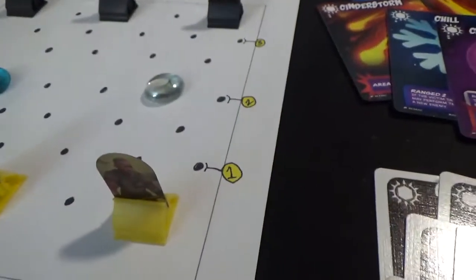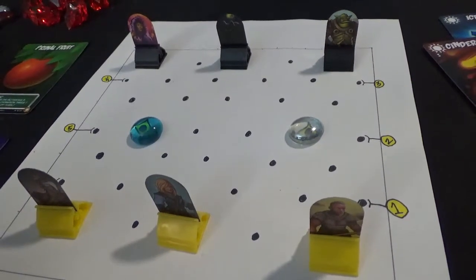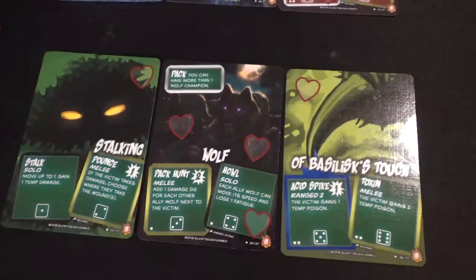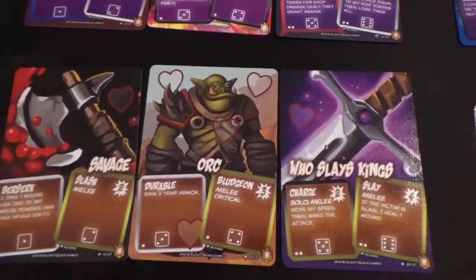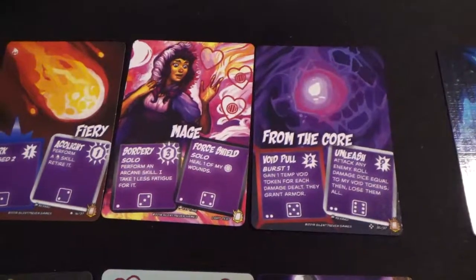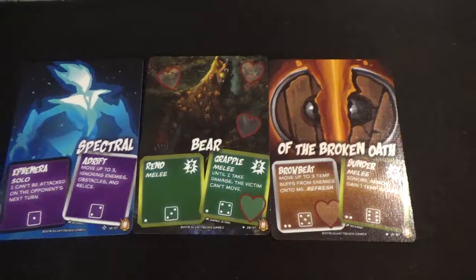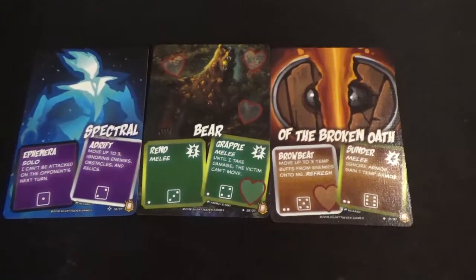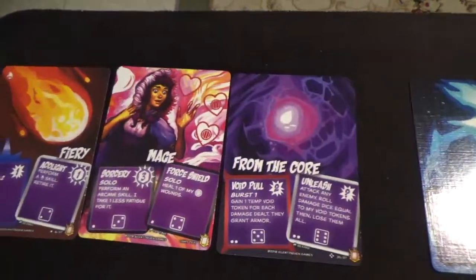Here we set up the map with a three-on-three. The champions on the other side — these are some samples of full cards, not the starter cards, so this would be a very lopsided battle. There's the Stalking Wolf of Basilisk's Touch, the Savage Orc who slays kings, and a Fiery Mage from the Core. Just for fun, there's also a Spectral Bear of the Broken Oath — Spectral is an Arcane card, Bear is a Primal card, and of the Broken Oath is a Martial card.